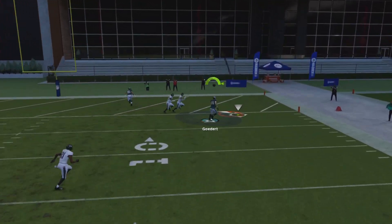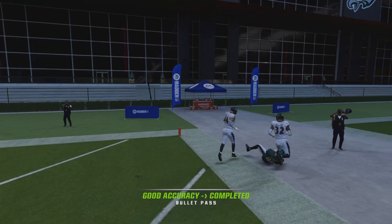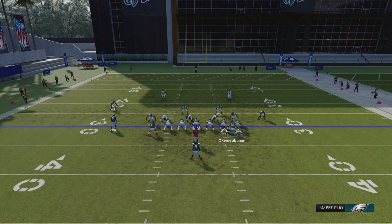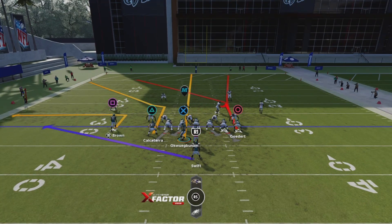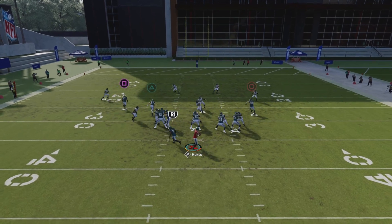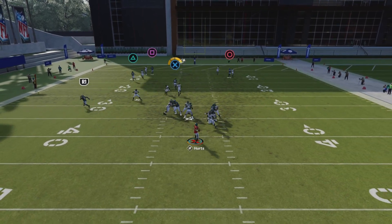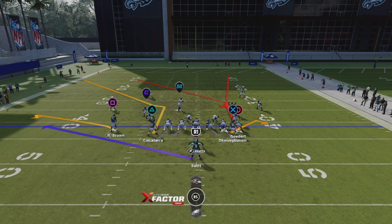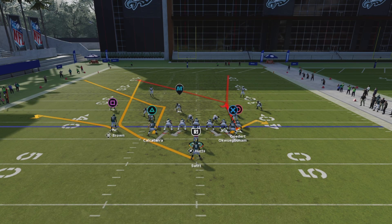Cover three — boom. So I wouldn't pass a lot out of this formation. Here we're going to put Albert O on a streak. Make sure you put Albert O on the streak before you motion him over. And look — just right up the seam. Tight end streak out of the backfield.